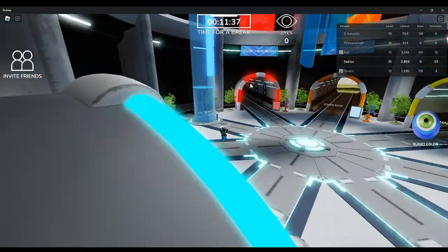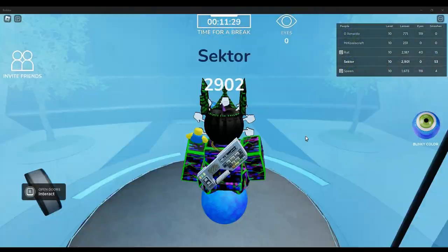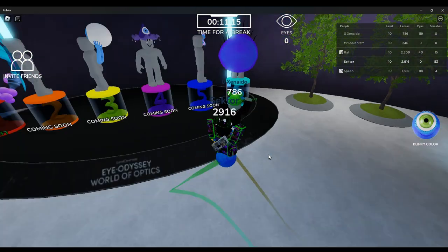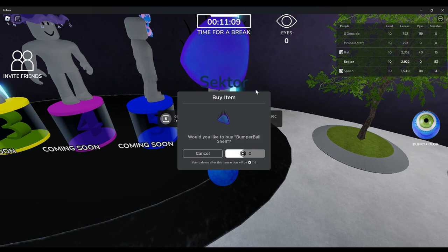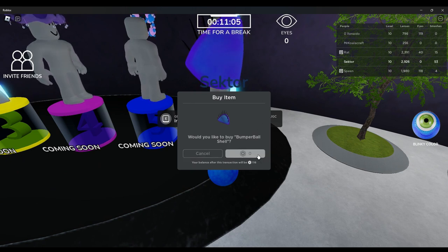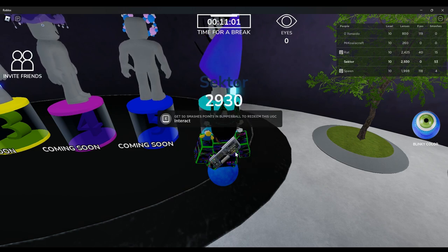Once you're done, go into this elevator right here, which is found in the main area where all the tunnels are. Once you go there, you'll see all the UGCs. You can claim the bumper ball shell after you've gotten 50 kills — just press buy and just like that, you've gotten the bumper ball shell.